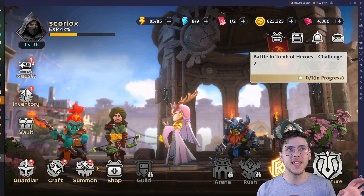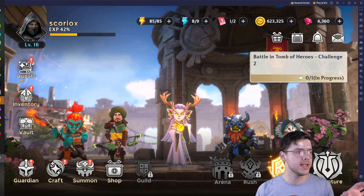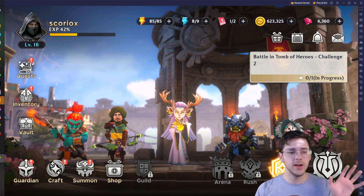You can see that's how simple it was — I'm in the game. I click everywhere and it works. I can click Quest, for example, and it's going to bring up the Quest. Very, very simple.